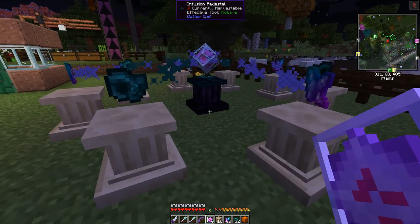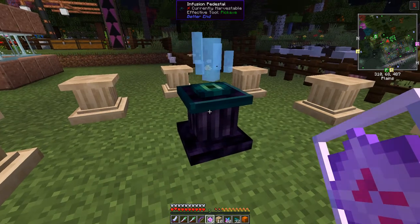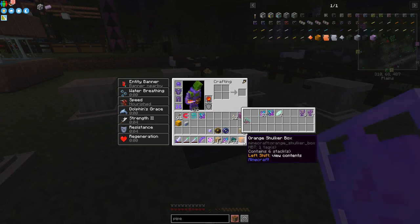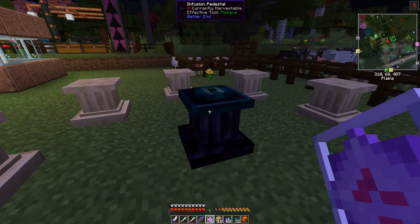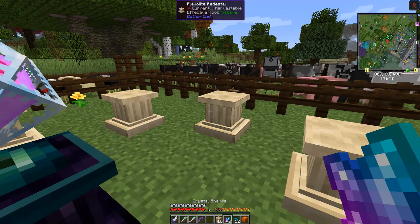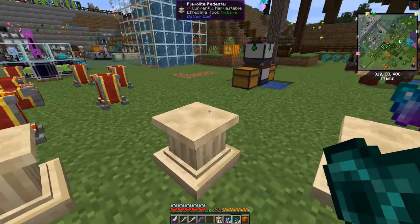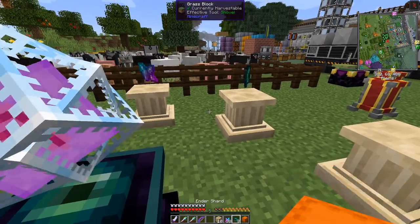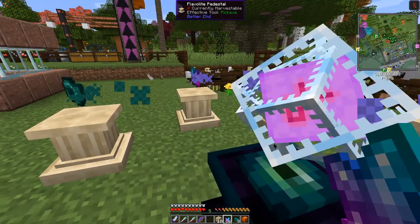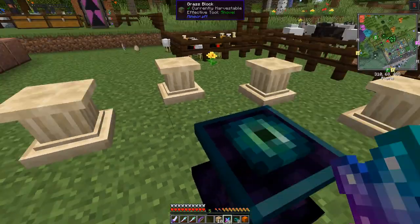That makes our first eternal crystal — it takes a few seconds. As you can see it produces light. I found that you can actually put items on the pedestals in any order at all — I assumed the crystals had to go on last but that turns out to be incorrect. You can put two crystals down first and then the other items, and it starts to process fine.